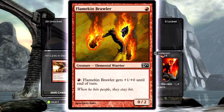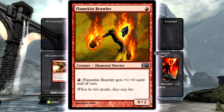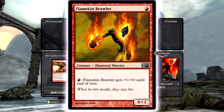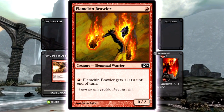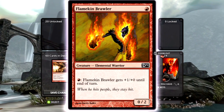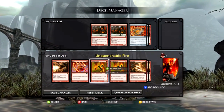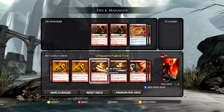Flamekin Brawler gets plus one, plus zero if you tap one red mana — that's fire breathing. The way I use this guy is as a kill card. If he gets damage through, great. But all these cards with fire breathing have really small toughness — it's a zero-two, so anything with two or more toughness will kill it. I basically use this as another creature burn spell: if they swing in, I'll block and kill it; if I swing in and they block, I'll kill their creature.